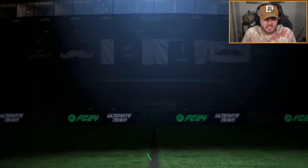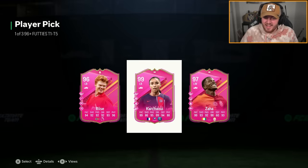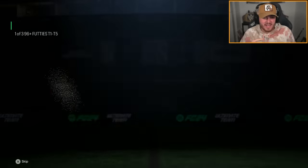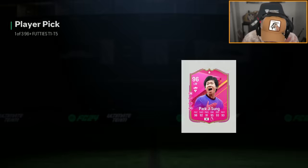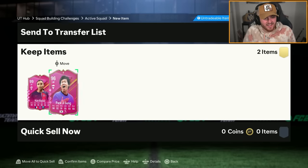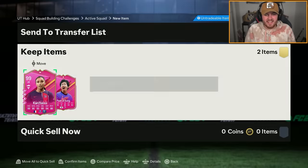Let's do two of these 96 plus footies picks. Yes! That is one that I need — Ko Itaui! Get in there, 99 Ko Itaui. Somehow I haven't packed her yet, so I'm actually buzzing. And another that I needed — Park Ji Sung! Oh my word. Two that I needed, that's crazy lucky. And it's Park Ji Sung, who's just like the GOAT. That's a great start to the day!